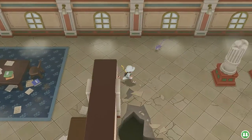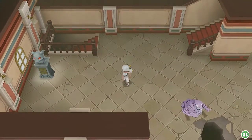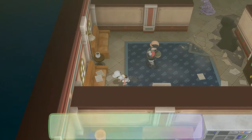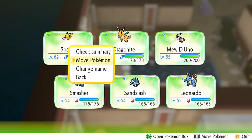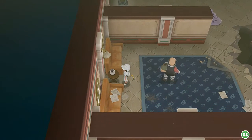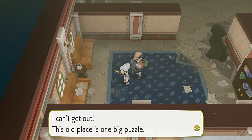One good thing about this game is that they finally acknowledged that Mr. Fuji is actually Dr. Fuji — he is the founder of the whole Pokemon Lab. We're going to be finding a burglar here, so let's go ahead and switch out our Pokemon. We're back with our regular team. This old place is one big puzzle — kind of looks like the Pokemon Silver and Gold character, like he went into bad times.